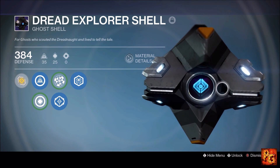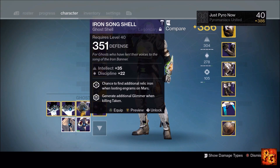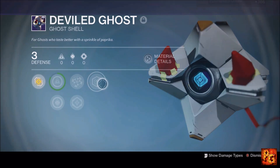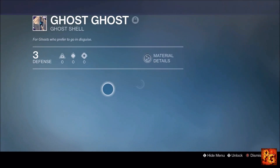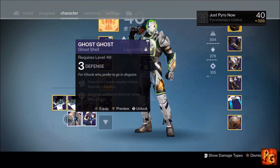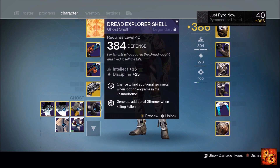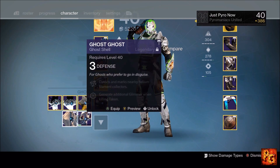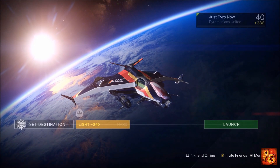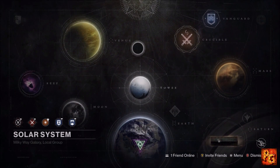This is an absolute perfect ghost shell if you completed the Taken King stuff. It is worth having one of each type — I have a Fallen one, a Taken one, another Taken one from the raid, Vex, Cabal, and a couple from Festival of the Lost. On each of my characters I try to keep one of each race-specific glimmer shell. If you're able to keep that Dread Explorer Shell on at all times, you're going to be perfectly fine with glimmer.